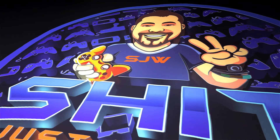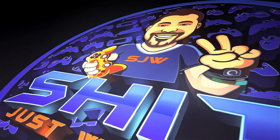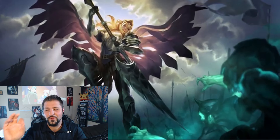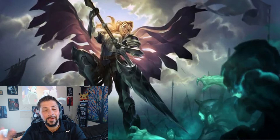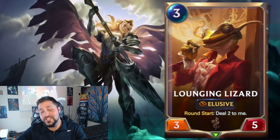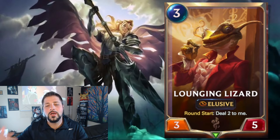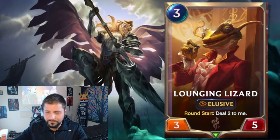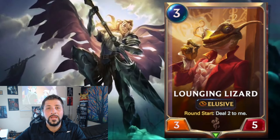With the set being called Monuments of Power, I don't know why they didn't call the new card type Monuments — I guess Landmark does sound better. I'm probably going to keep calling them Monuments for the next month, so bear with me. Anyway, let's get into the revealed cards, starting with Lounging Lizard.